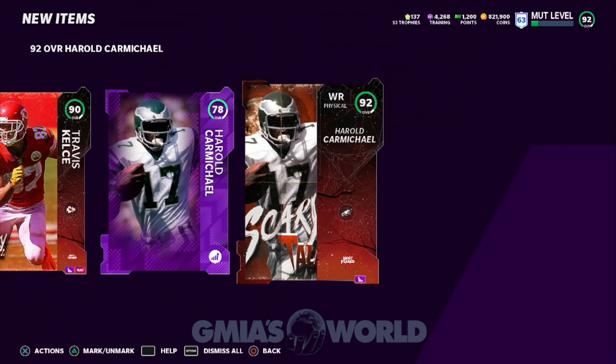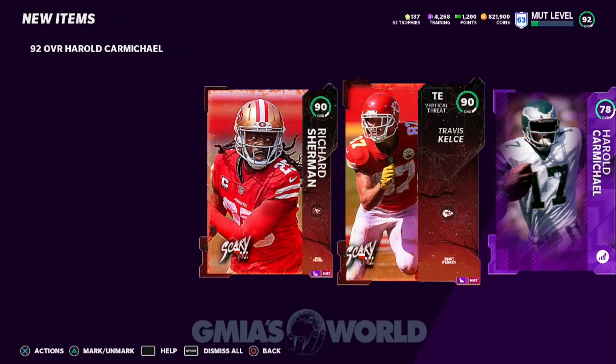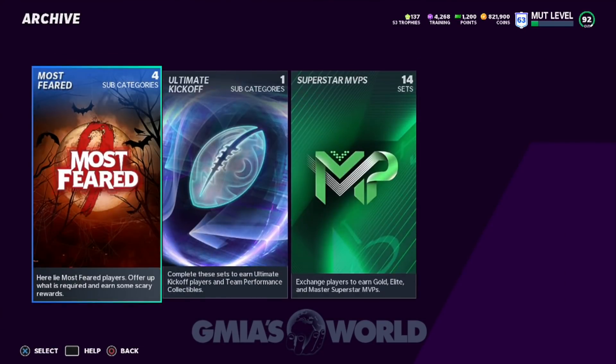So we get the power up. We get Harold Carmichael, and I think his price is like $255 for this card right now at the time of this video. And I forgot how much for his power up — maybe like $45. So pretty much because we already had Sherman, we only spent $150 for the scary tall Travis Kelsey, and then we went and got those other cards that go into the set.